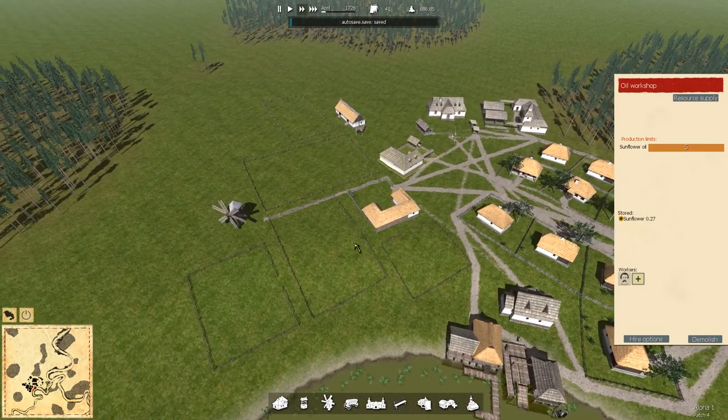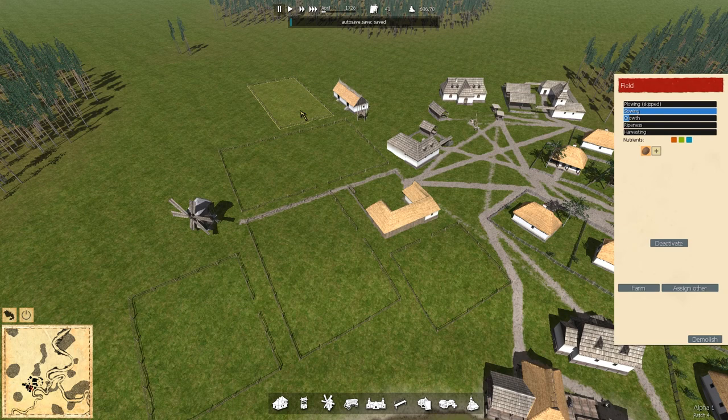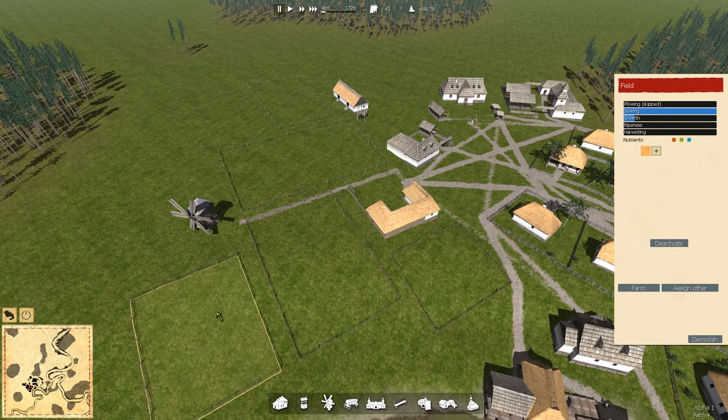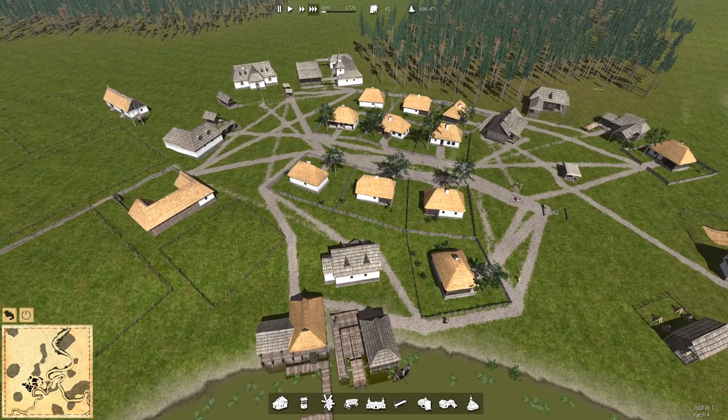Are we growing stuff? A lot of these we had to leave fallow. That's growing - we've got potatoes coming in. And we've got wheat on that one, so we've got some food for ourselves.